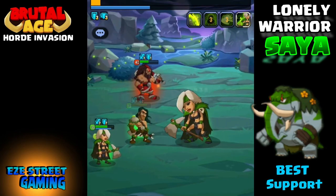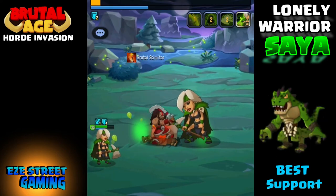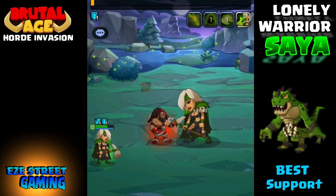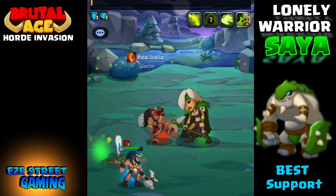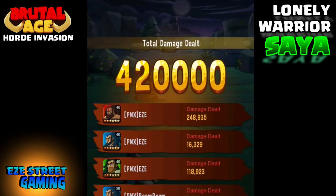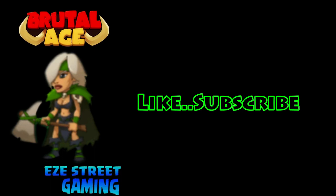For level 1: you can attack with maxed 4-star heroes and any of your 5-stars. Don't use your 6-stars on level 1 Saya — save those for level 2. Same principle: try to avoid blue heroes, though if you have a maxed blue you can use her against level 1 since she doesn't do quite as much damage. Stick with reds and greens. And if you use the same KISS formula — two big red attackers and three support — you will knock her out in one shot most of the time.